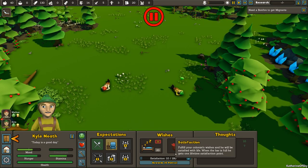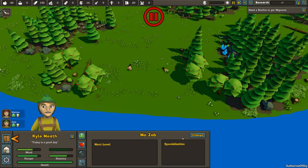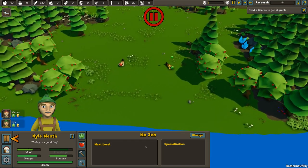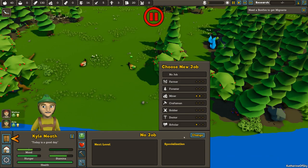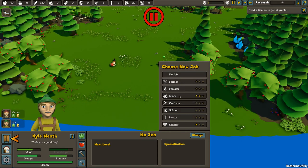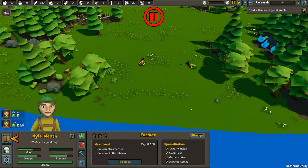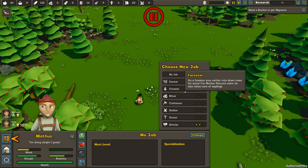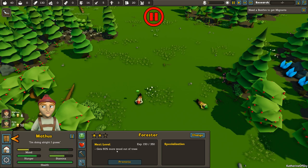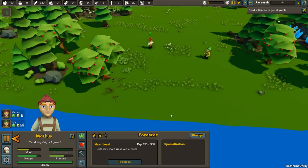We have a miner and we can give them a specialization. Kyle is a miner, but I want him actually to be a farmer for now, so we're going to change him to be a farmer because I want him to gather stuff. He has no points but at the next level he can sow strawberries and cook in the kitchen. Kyle, go ahead and gather apples. And Mathis, you are a great forester — look at that next level: 60% more wood out of trees. That is amazing. I'm going to ask you to cut some trees.